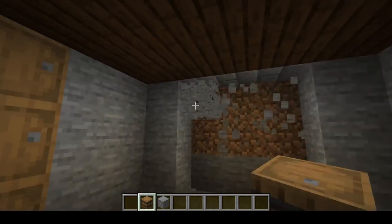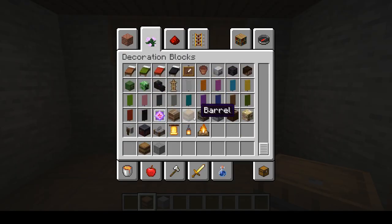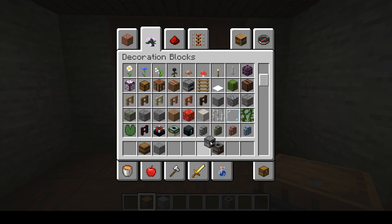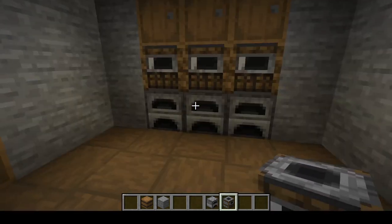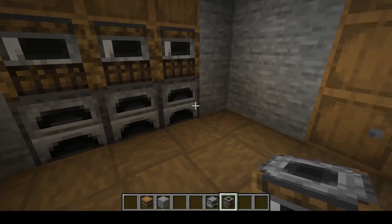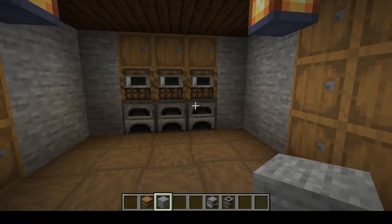In the back wall over here, I put some barrels and also some crucial items such as a smoker and a furnace. So after we go caving, we can just throw some food in the smoker, throw some iron into the furnace, and get that smelted up immediately.